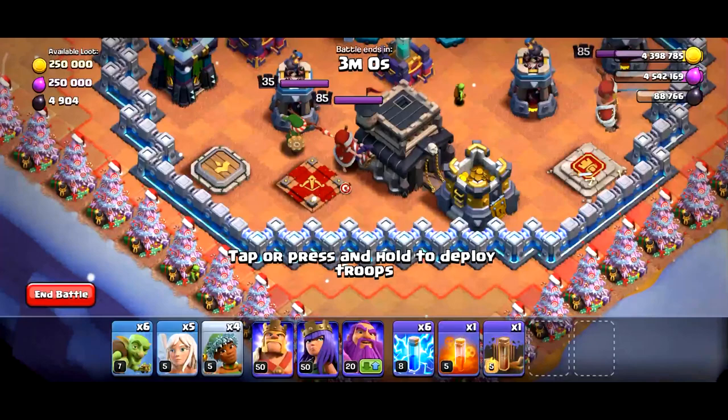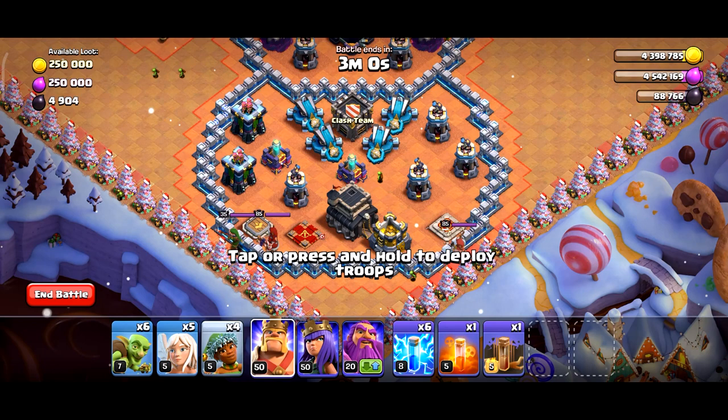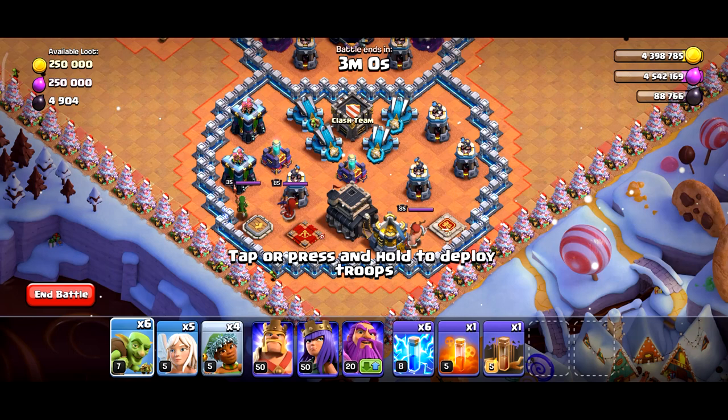We have 4 heroes max. We have 4 scats, 2 eagles, and 1 warden max — 5 heroes max total. We have 4 Ram Riders, 6 goblins, 6 lightning, and 1 level 5 poison.